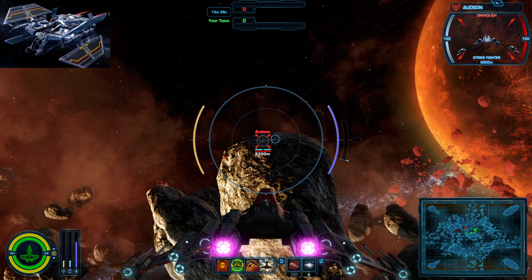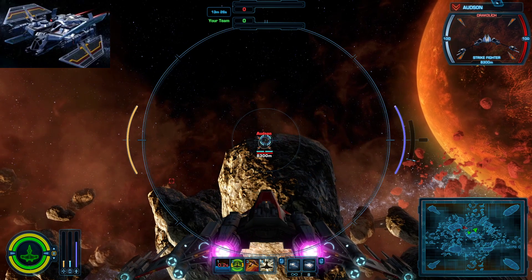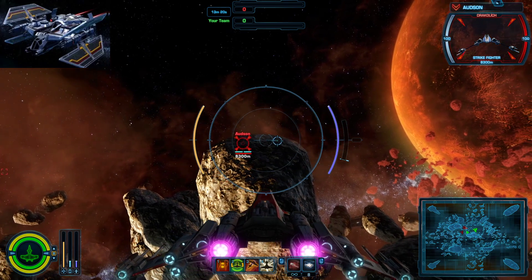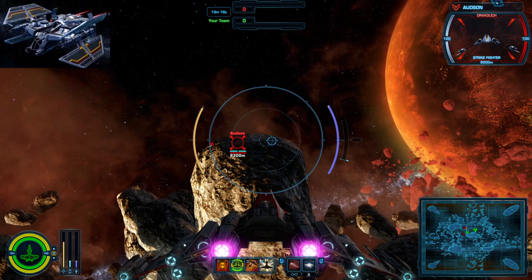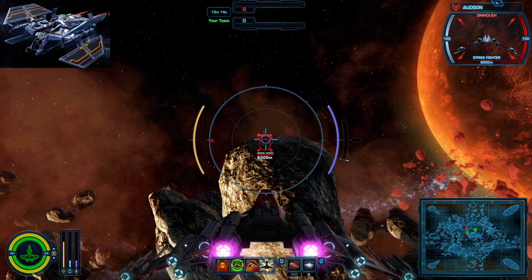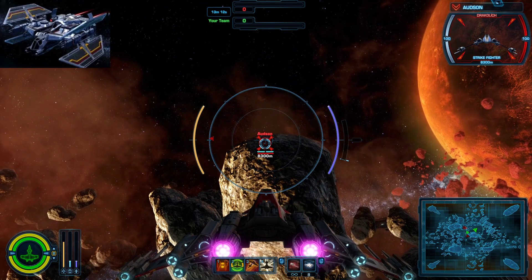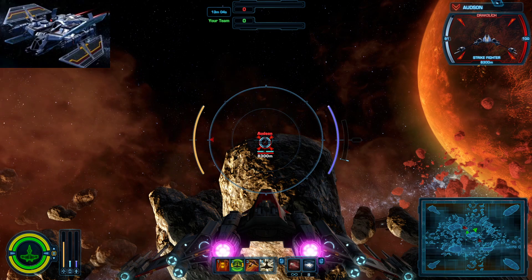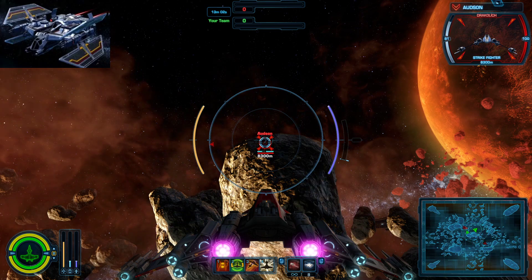I'm just going to move up to 8400 here. So you can see that I'm in range and if I fire a laser, it draws the laser, right? That just makes sense. Left-click, laser fires, draws the laser to where my cursor is. So if I fire at Odson, you can see that the damage is instantaneous even though the laser has that far to travel. Click — laser happens.